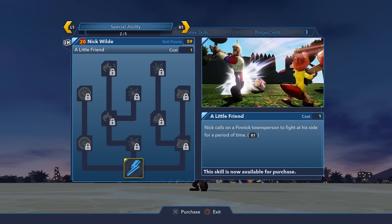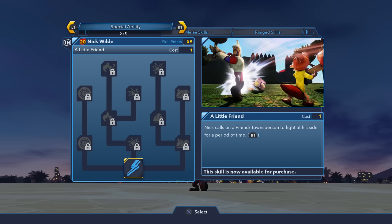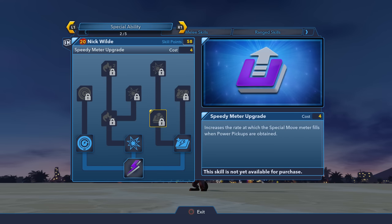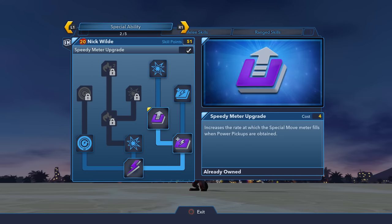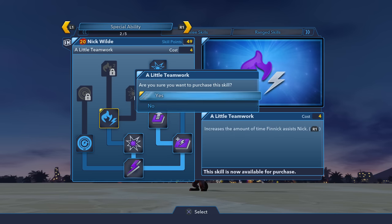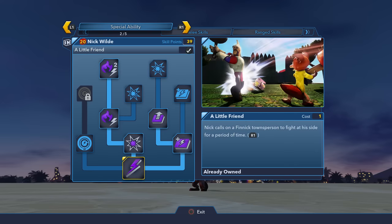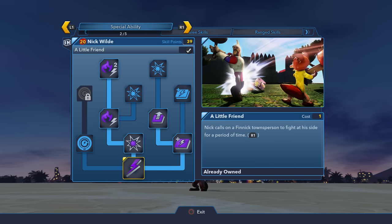Alright, now that we've seen it all, let's decide how to invest. Nick will be participating in the Disney Infinity Games in season four. I like his special — we definitely want to buy that at the very least — and I also want to increase the meter refill rate. I'll increase the time Finnick sticks around by going up that branch. I usually avoid the Power Disc upgrade nodes since I don't use power discs that much. I'll go ahead and invest in melee and ranged and then come back.